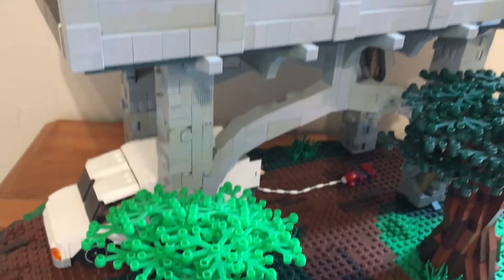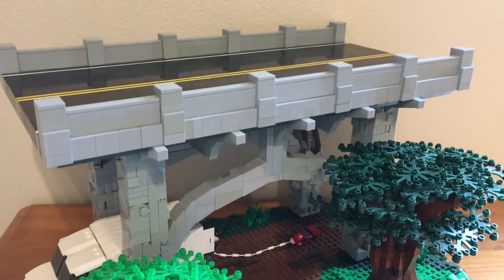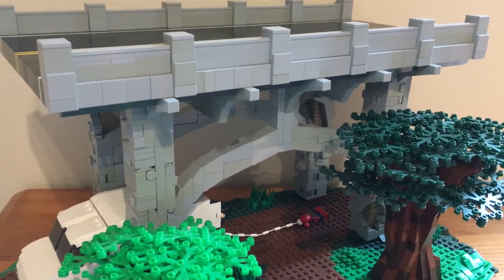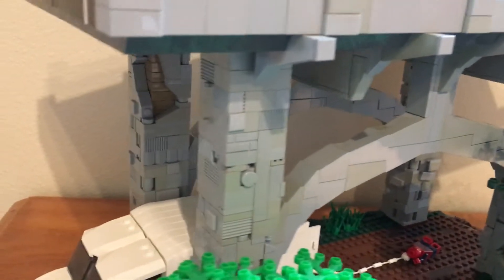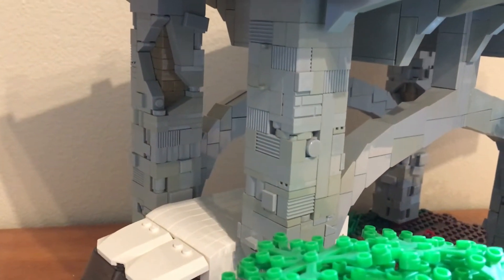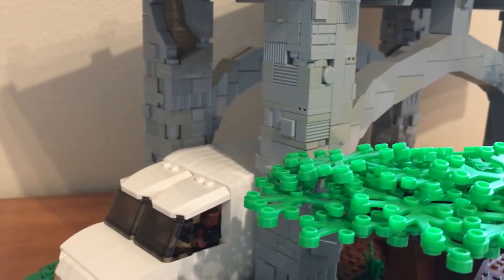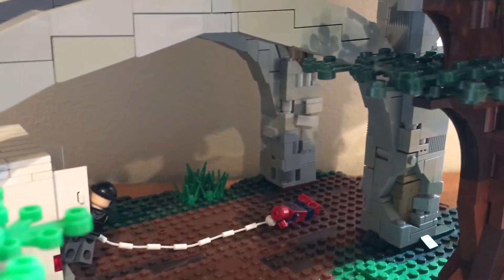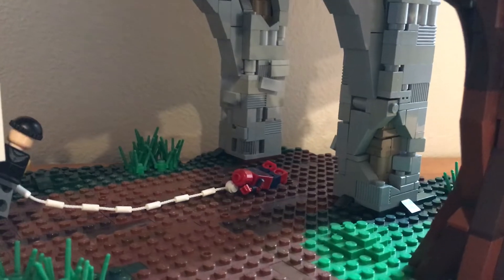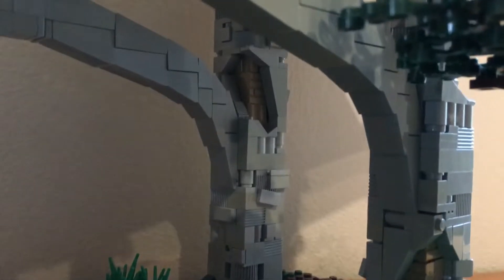And then of course the main part of the build is the massive bridge right here, along with the supports and stuff underneath. I'll just kind of show you some of the details on the pillars. I tried to put lots of different textures into it, and then some dark tan in different areas so that you can kind of see inside the pillars and just add some more details.